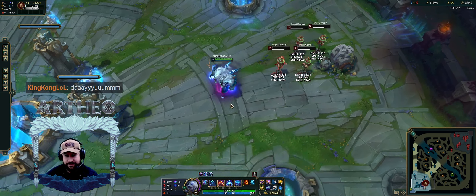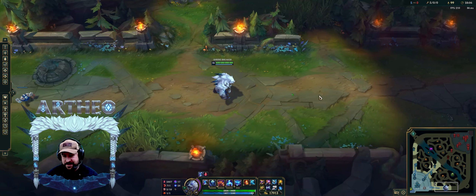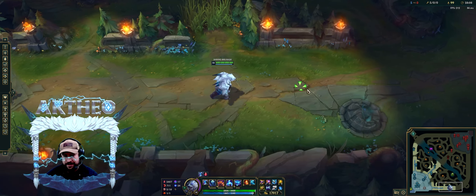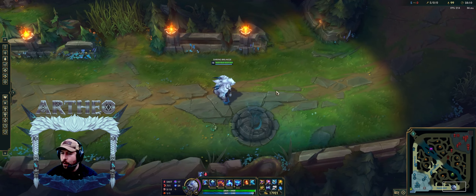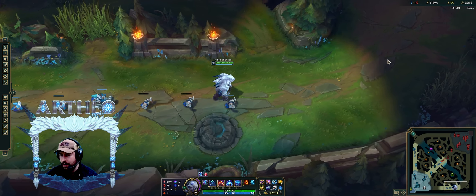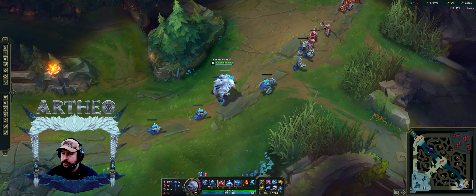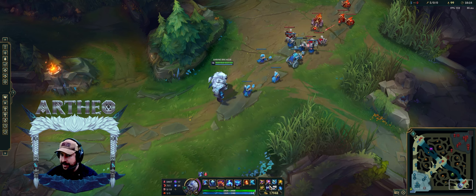That's gonna crit the minions too — I gotta know, I'm pretty sure it does. Imagine hitting the wave with Lethal Tempo and critting. When your target is low and running away, if you hit Storm Surge and as they run away you're critting them with your passive, you're still going to get that burst damage. The burst damage is actually going to be away from you — like a mile out.